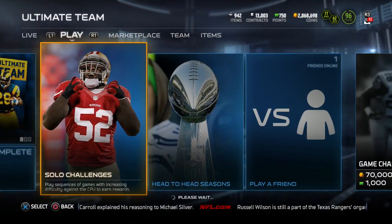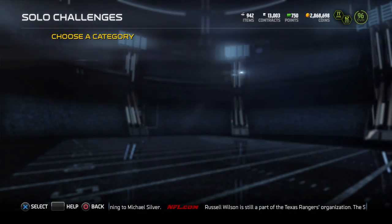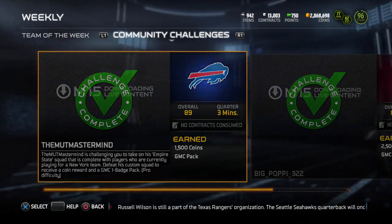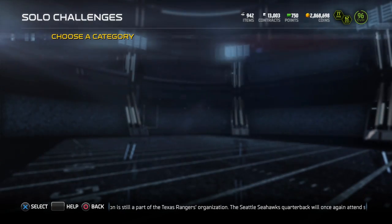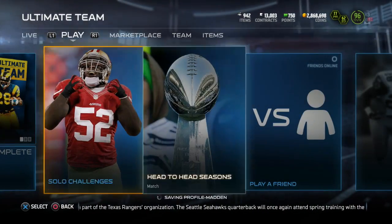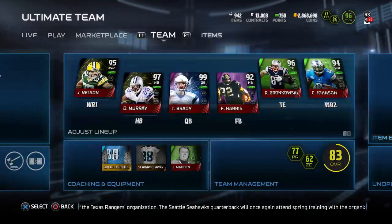If you guys haven't seen it, the new community challenges are live — make sure you do those and get your badges. All three should be live: the Team of the Week and the community challenge. I did forget to mention Team of the Week in my video yesterday, but there are new Team of the Week cards, so when you're pulling packs you can also pull those.